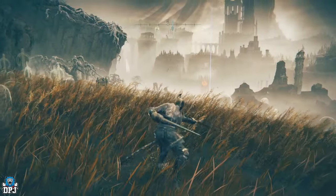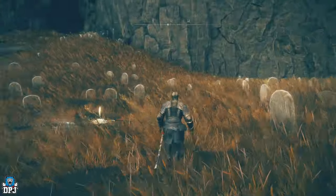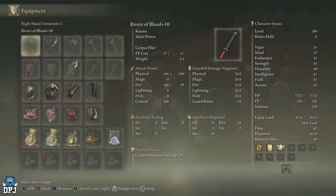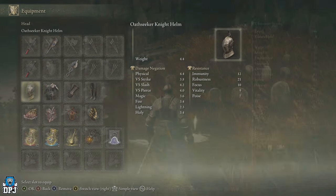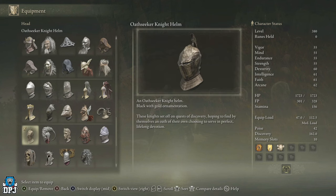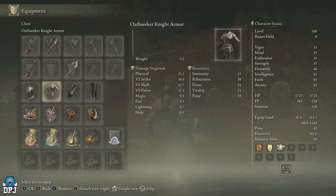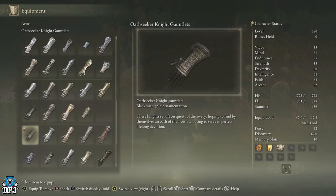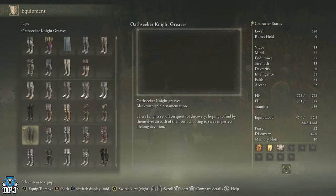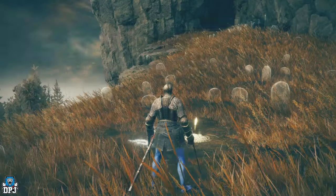This weapon is my kind of style — I love these fast swinging weapons. As for the armor, the Old Seeker set has medium load, not too bad at all. I don't think there are any special attributes to it, just black with gold armor. It looks pretty good, and it also comes with a talisman.